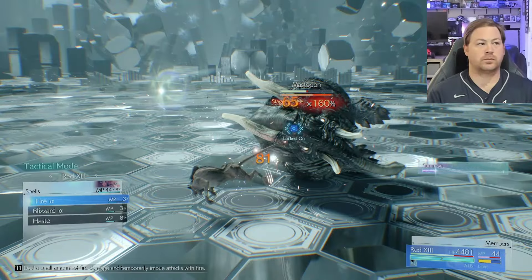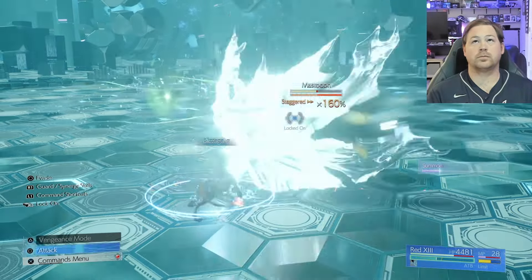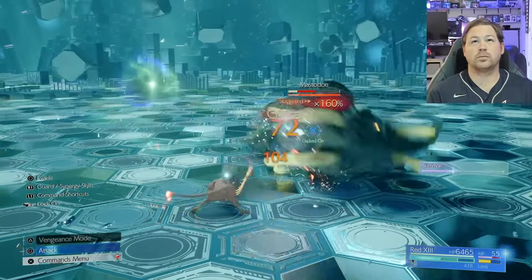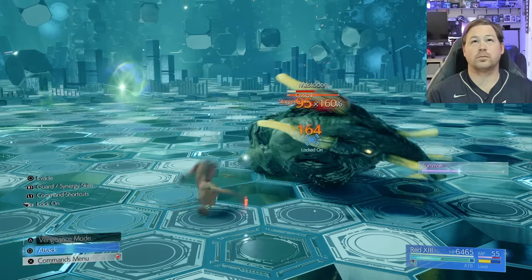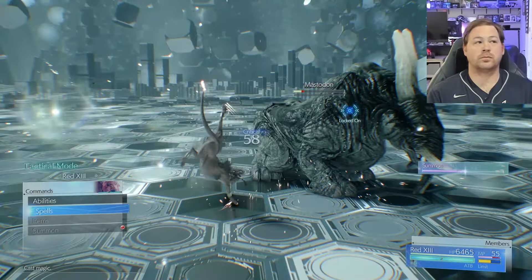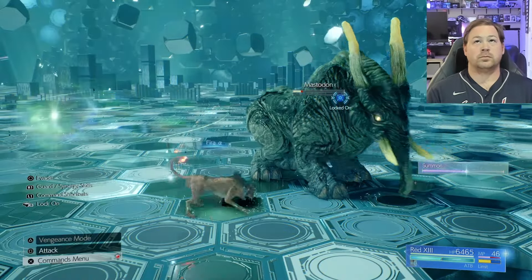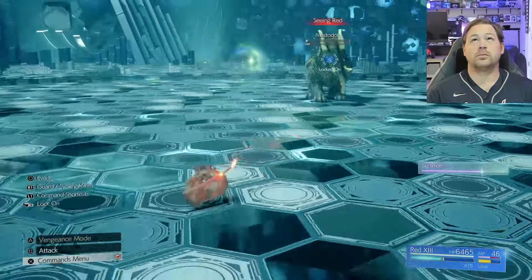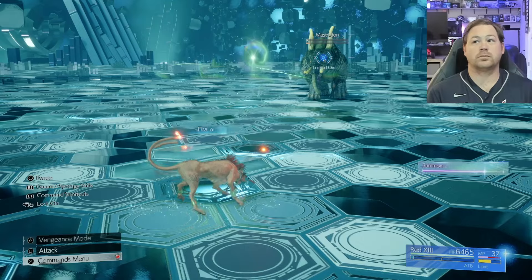Now he's finally using Breather — this is a win. Once this thing is staggered, I actually used Blizzaga here and did almost quad 9s, close enough, because I wanted to get some MP back, and that is something I would recommend doing. We are on to Round 3, incident free.